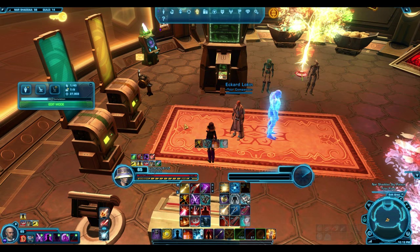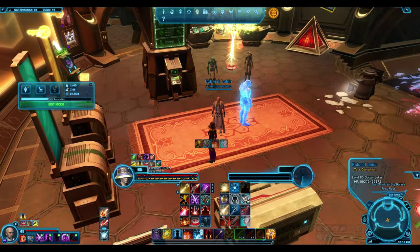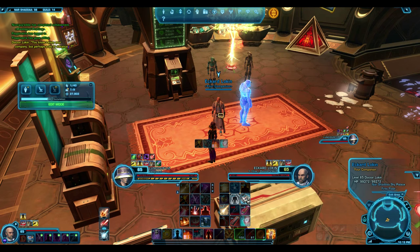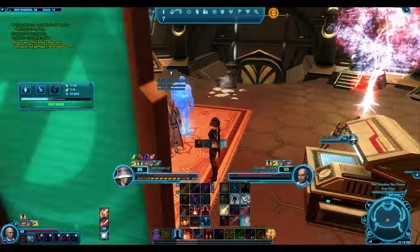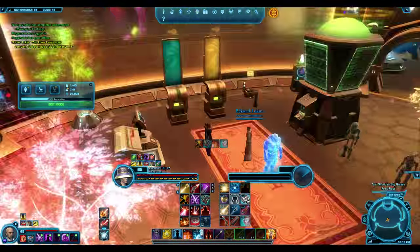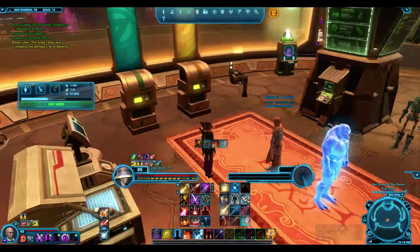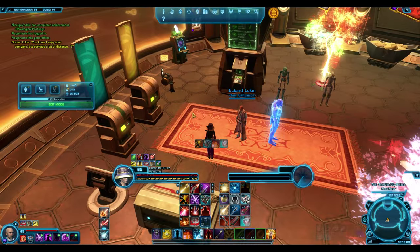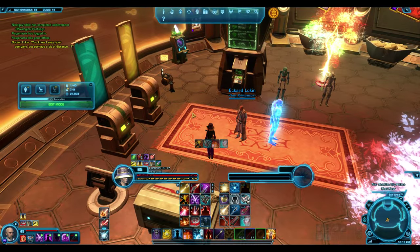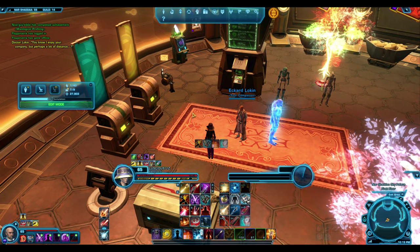So how do you get Eckhard? I'm going to call him Eckhard from now on. He thinks I'm clingy — he doesn't like my hat, my Karaga hat. So what you have to do to get rank 10: the first quest that you'll get for him is achieve rank 10.